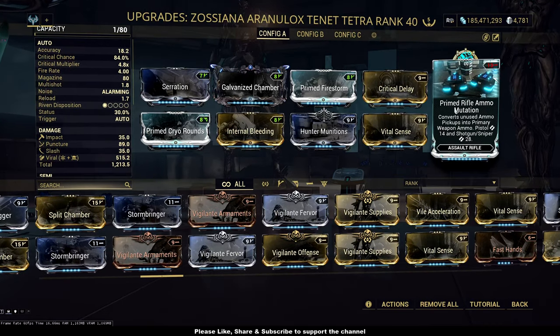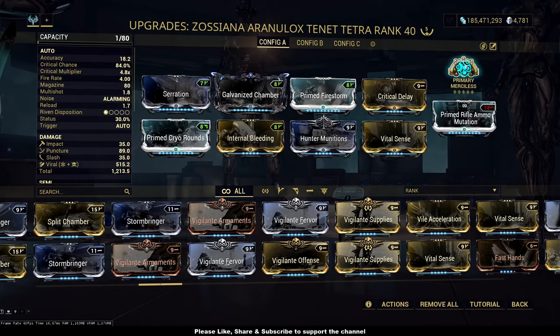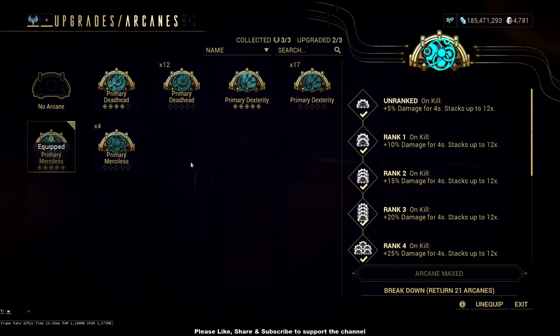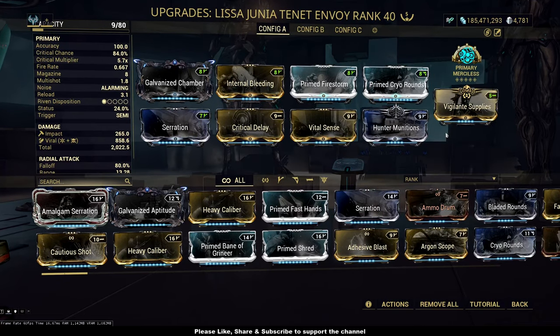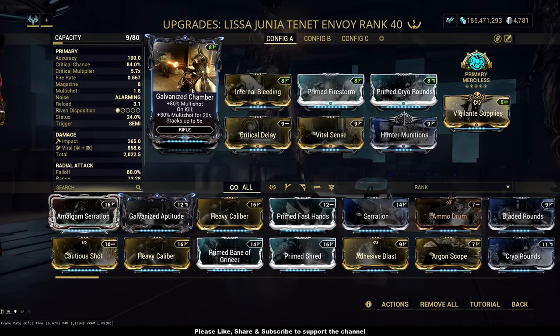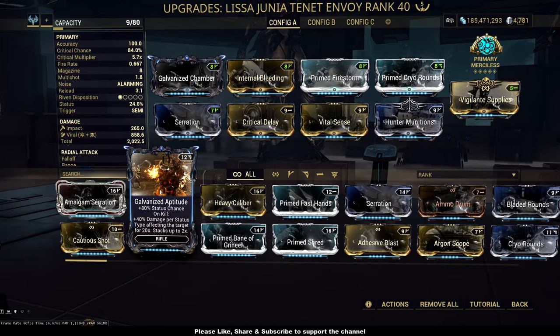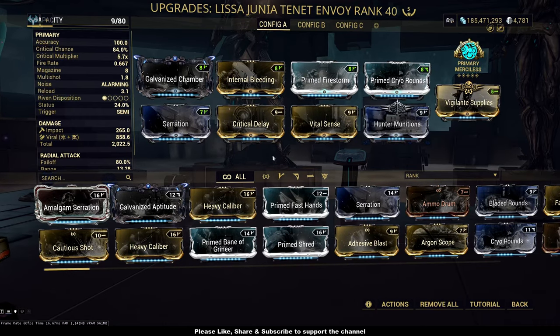So you've got to have a prime rifle ammo mutation, and to make the damage even higher, I would highly recommend primary merciless, which is kind of the only primary arcane worthy of using. With Envoid, you can pretty much live with the vigilante supplies and be fine. I'll keep the galvanized chamber here for now and may replace it when the galvanized mods get fixed. But if you look at apple-to-apple comparison, they are quite on par. In actual game, the Tetra will give slightly higher numbers and more occurrence of higher numbers, but their ability is quite the same.